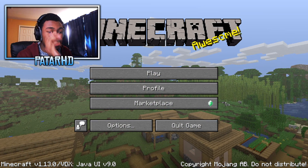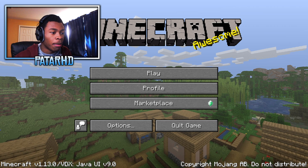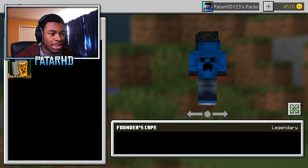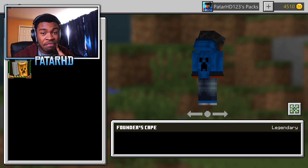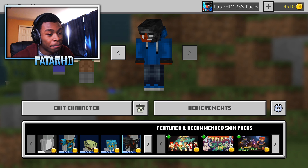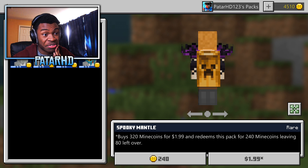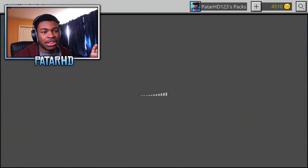Let's go back and explore the other things — Profile, Marketplace, and Options — to see if everything is changed before we create a new world. Profile is pretty much the same: you can change the skin, edit the character, put a cape on. For some reason capes aren't working — they're going to fix that in the next update. We do have Mine Coins, so your boy might buy some stuff for his character.